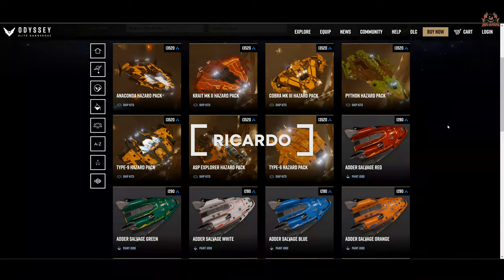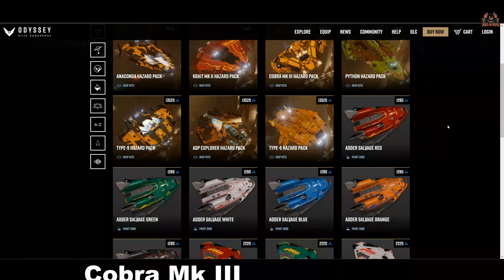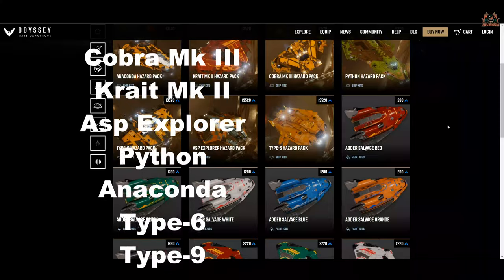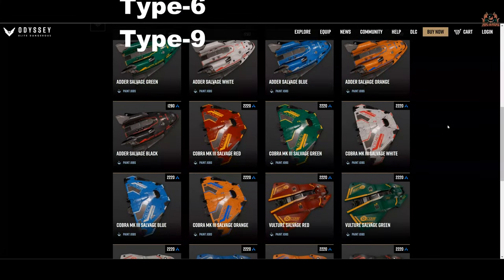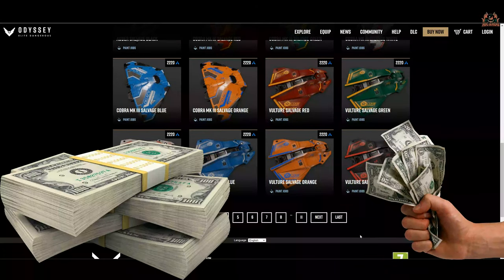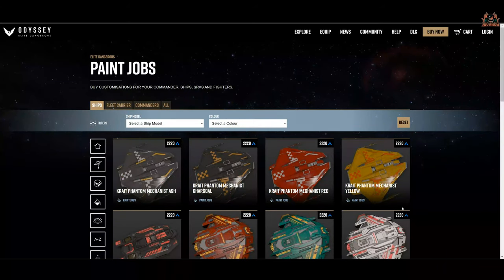Hello, it's Ricardo, and welcome back to Elite Dangerous — big day, and a surprise on a Friday as well! The hazard packs are available for the Anaconda, Krait, Cobra, Python, Type 9, Asp Explorer, and Type 6. They've got additional spotlights — take my money!